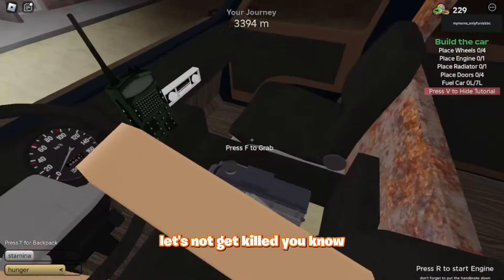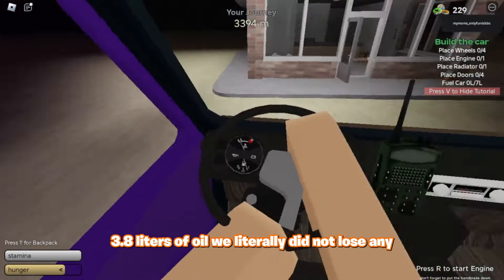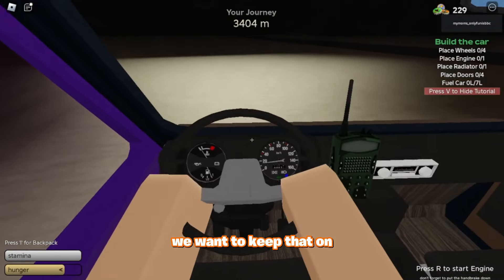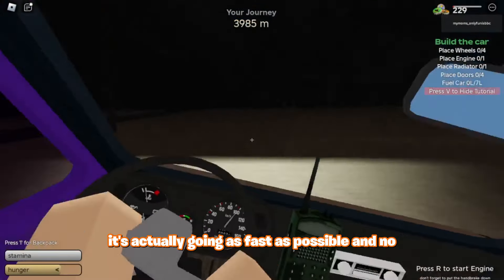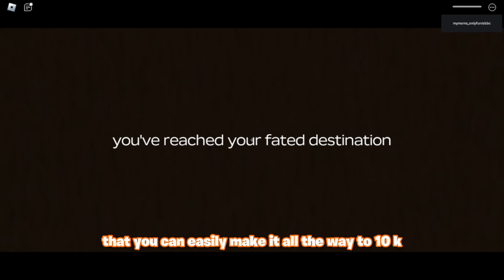So now what we're going to do is continue on our journey. Let's not get killed. 3.8 liters of oil — we literally did not lose any. We're doing pretty well right now. We're going to keep going as fast as possible. And then we just died. Alright, GG's. Basically, if you follow all my tips and get through an asteroid shower, then you can easily make it all the way to 10K.